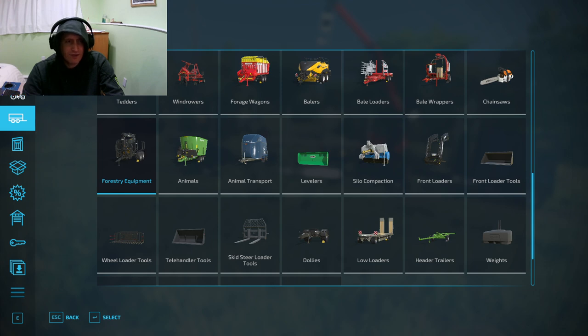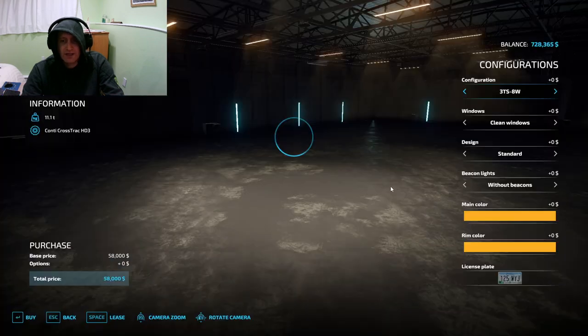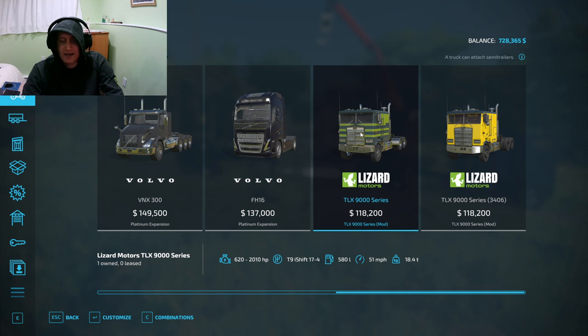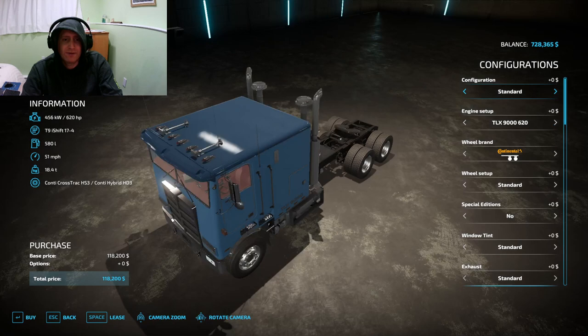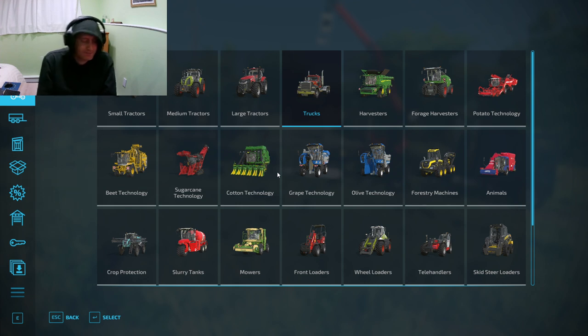And then of course we've got the skid steer — that's the JCB Tele Skid mod. It is a very attractive mod, very nice; I can see why it's got so many stars. And lastly there's our truck from the TLX 900 series. I have had problems with this mod maker before as far as accuracy for engine power, and sometimes the trucks can go insanely fast. But this one doesn't seem to be too bad. I hope you enjoyed it — that's it for the mods. Please like, please subscribe, and we'll see you next time.